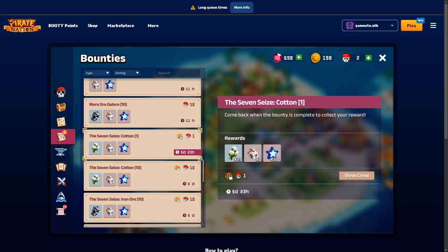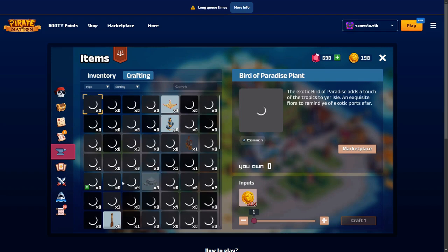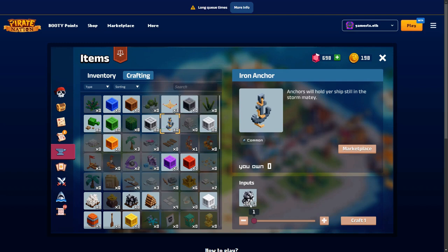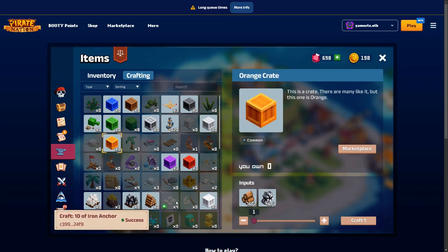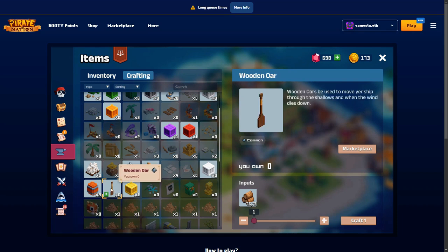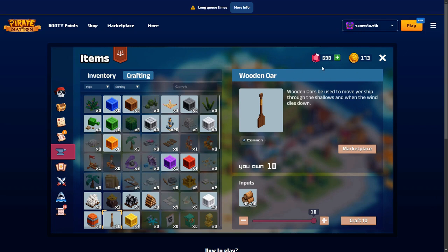There is crafting here - you collect a whole bunch of stuff. Some of these are cosmetics, some are useful. Those anchors are useful if you need a resource. I don't have any, but if I want to create them I can use iron ore - I've got loads of iron ore. I can create a maximum of 10, which uses up 30 iron ore. I hit craft and now I've got 20. Some things are just cosmetic. I can also use wood to craft other items.